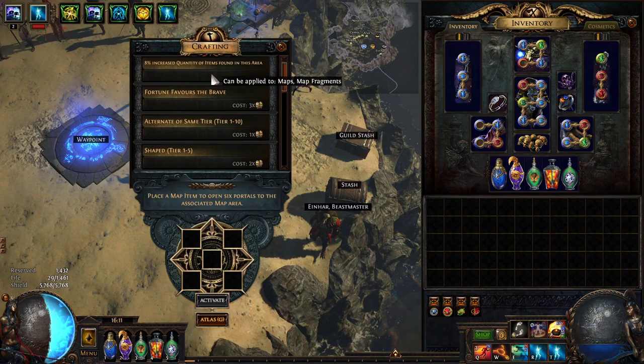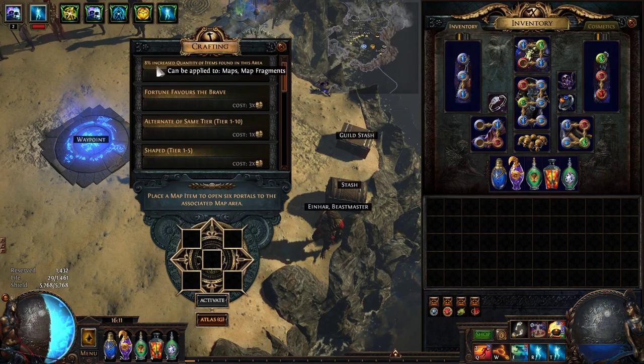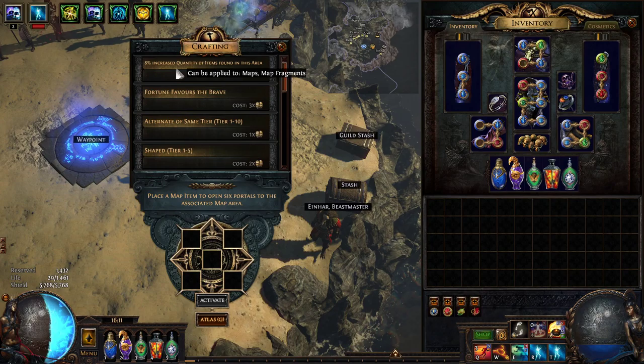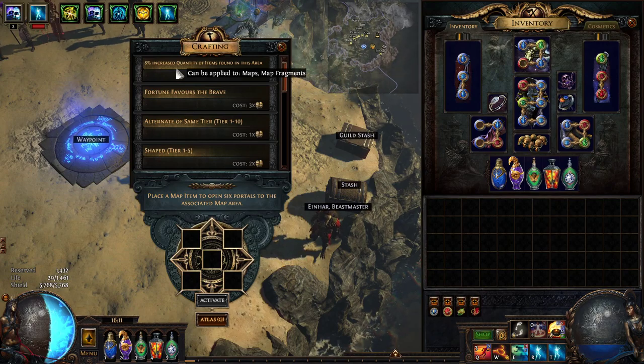First off, you're going to have your main beginner mod, which is just increased flat quantity of items found in this area. This applies to maps, which is really nice. This 8% starts at like 1% or so and then goes higher and higher as you progress through the Xana questline.